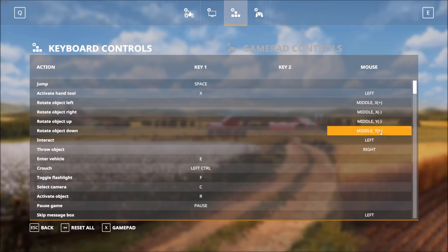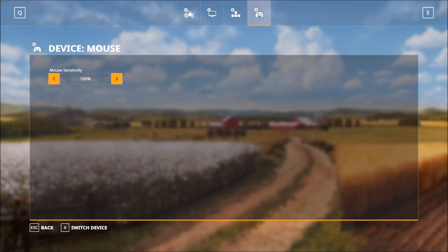You've got your keyboard controls and your gamepad controls if you're using a gamepad. There are various opportunities to use the mouse and keyboard for different functions. And then finally we have mouse sensitivity, which I'm leaving at the default of 100% for now.